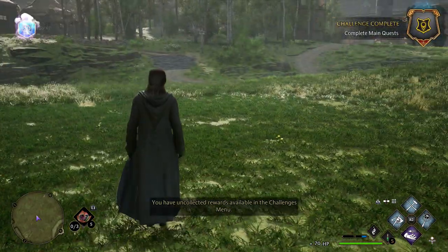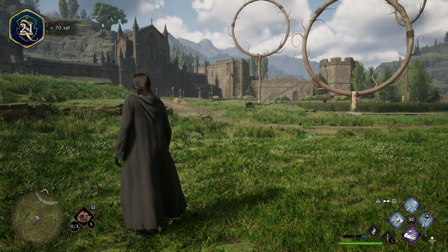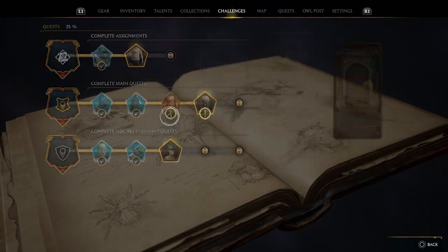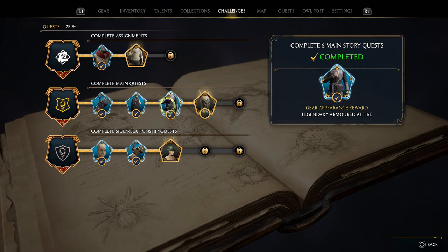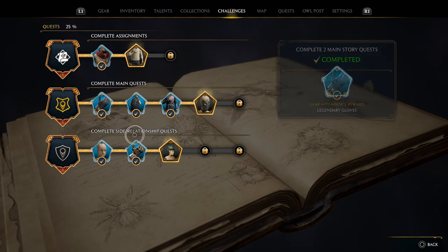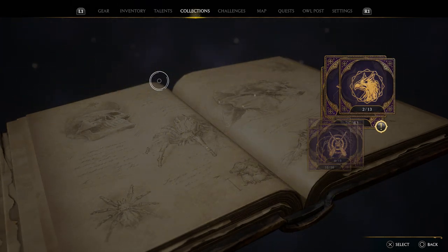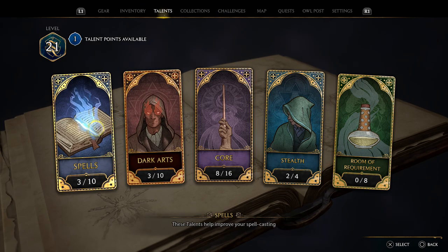Complete main quests — you've unlocked rewards available in the challenges menu! Ding! Six main stories completed — legendary armored attire. Cool, next up is legendary mask. I guess we're going full vigilante here. We also had a talent point — do we want to go ahead and use one? Dark Arts enduring curse — maybe we need to go ahead and use the Wiggenweld booster. Blocking a projectile, range of Revelio — we still don't know anything about the Room of Requirements.